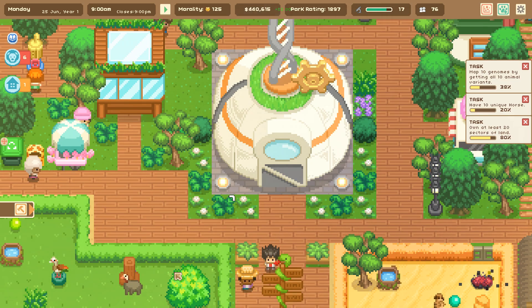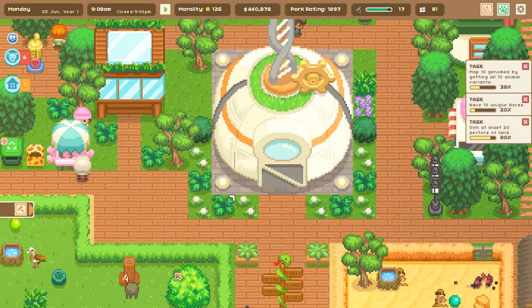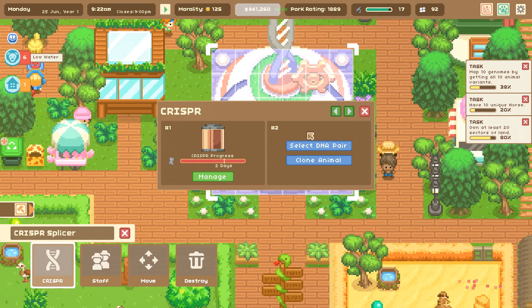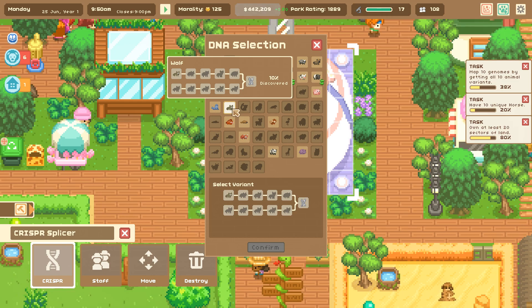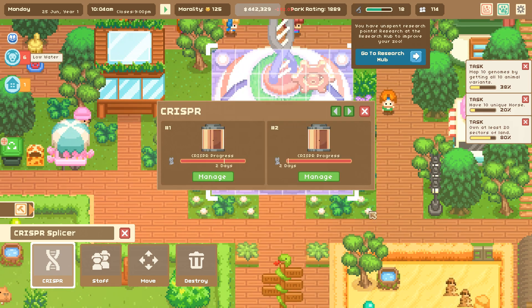Hello everyone and welcome back to Let's Build a Zoo, where I have just made a stunning discovery in the CRISPR. I was checking how long it would actually take to clone ourselves a wolf so that we can try to unlock five variants of them ASAP, in the hopes of making a whole bunch of amazing spliced wolf hybrids. And to my shock, it's only two days!